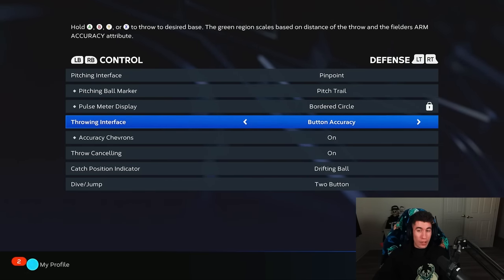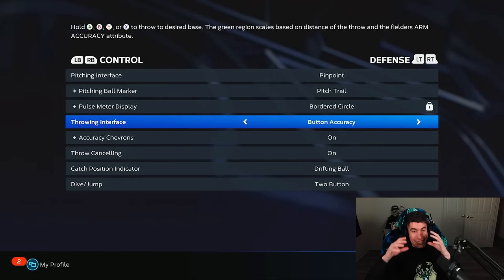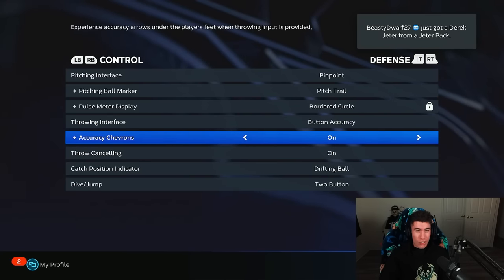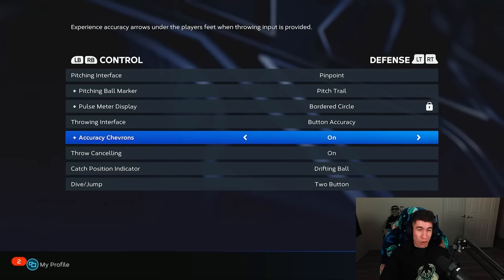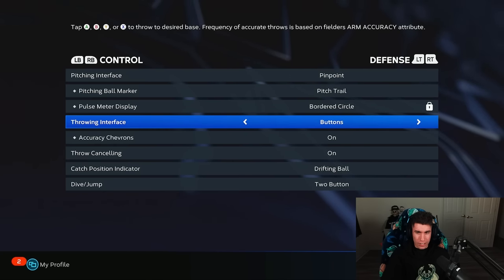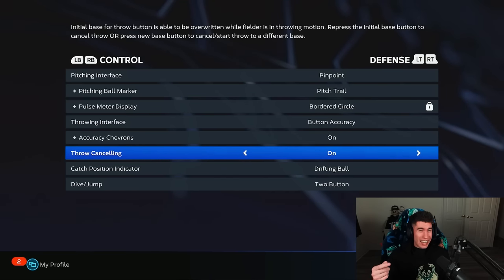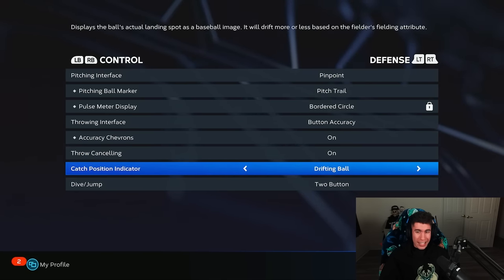Throwing interface — I would highly recommend button accuracy, but it is harder this year, especially in online play. It's not just in the middle every time — depending on the throw, it's going to move around a little bit, be bigger or smaller, so it's going to take some practice. You do have the chevrons, which display accuracy arrows under the player's feet when the input's provided. Throw canceling — I like to keep this on because I'm always pressing the buttons and always messing up, so I usually just keep that on.